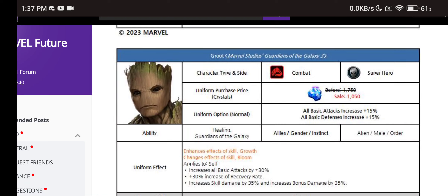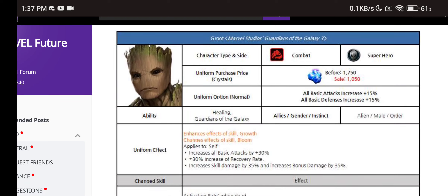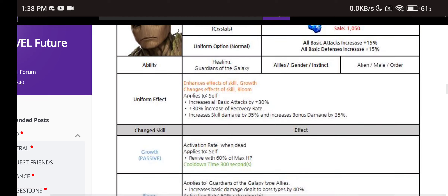Groot uniform — he remains a combat superhero, alien male order. Uniform effect to self: 30% attack increase, recovery rate increase, skill damage, bonus damage, and when dead, 60% revive.